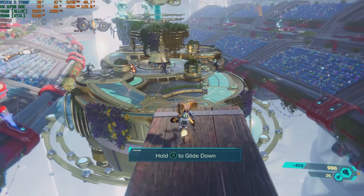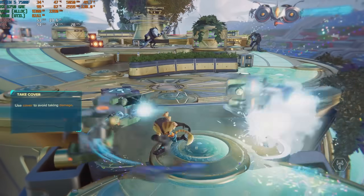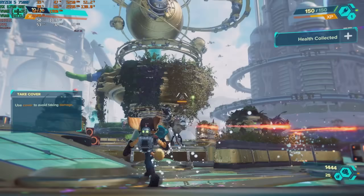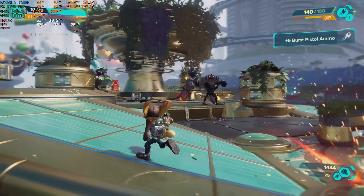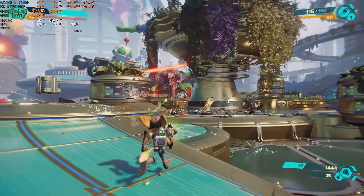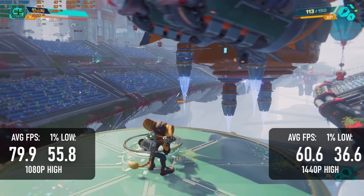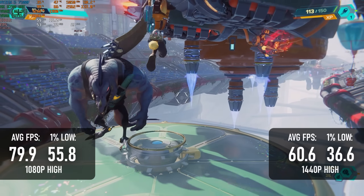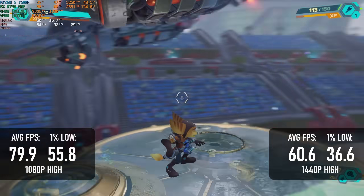Ratchet and Clank: Rift Apart can be surprisingly heavy on hardware once RT is enabled, particularly on Radeon GPUs and GeForces with less than 12GB of VRAM. With that in mind, I didn't even bother with ray tracing on this test, though I will be trying it out in my upcoming PS5 equivalent build. At 1440p high, the average is pretty much bang on 60fps, though lows are in the mid-30s, most likely due to a lack of VRAM.